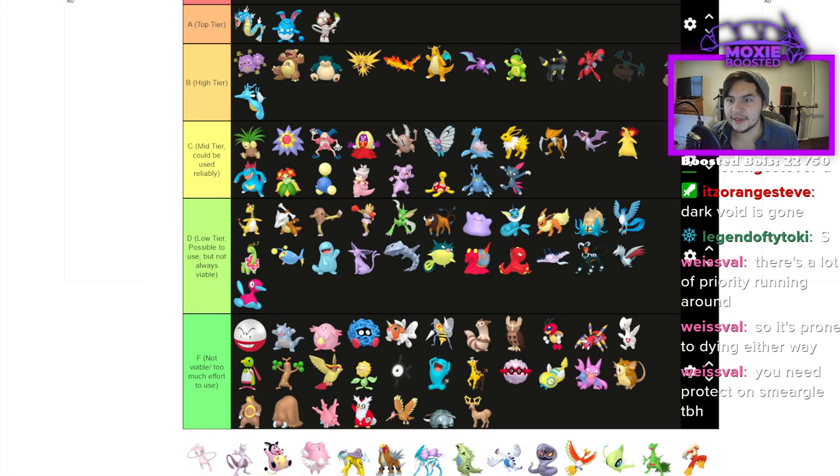Hitmontop I'm going to say high tier. It does great against Garchomp and Tyranitar. It's a great Intimidator with Wide Guard, Fake Out, and a lot of cool tools. Definitely high tier.